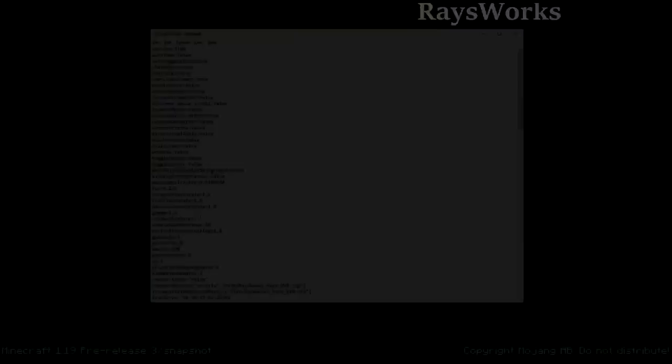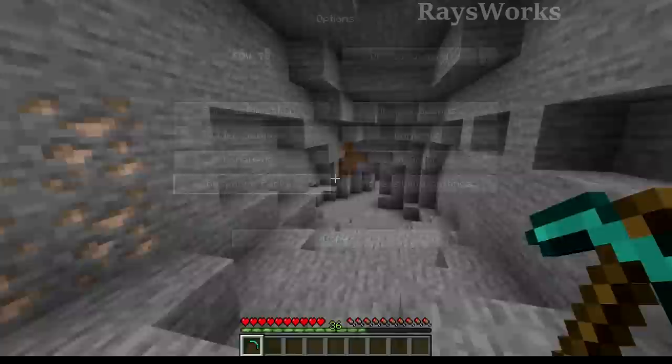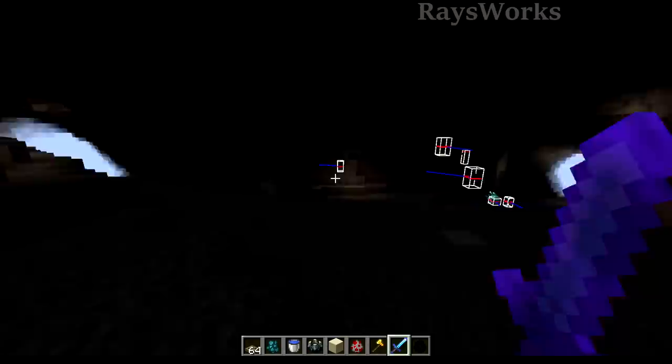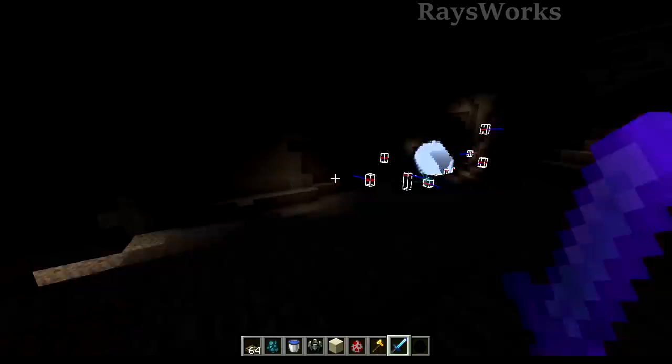You remember being able to go into your Minecraft settings, then into your options text file, and changing the gamma value from 1 to a bigger number like 16. When you loaded up the world, even inside a cave it would be super bright. Those days are over in 1.19 - the game will automatically not respect settings higher than normal. For recording YouTube videos in survival, you'll just have to carry a lot of night vision potions.